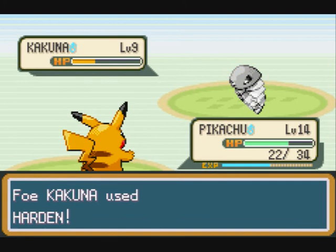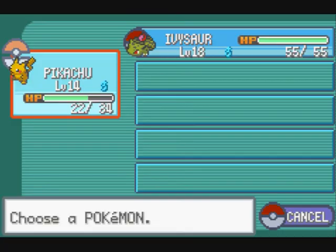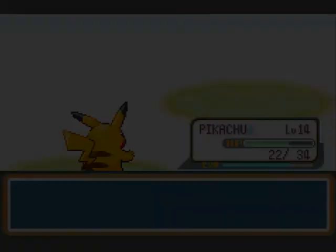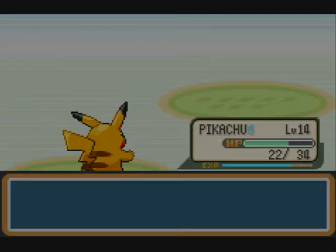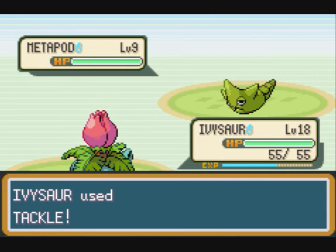This Kakuna is just using Harden — 'I'm hard, you cannot destroy me.' That's what you think, stupid Kakuna! The Kakuna goes down and Pikachu is looking pretty impressive at this level. I switch out to Ivysaur to share the XP because it's better to share than to be greedy.